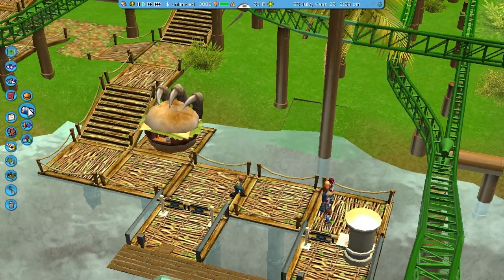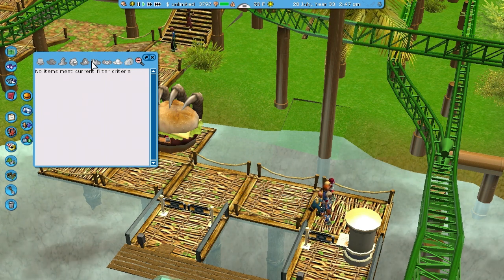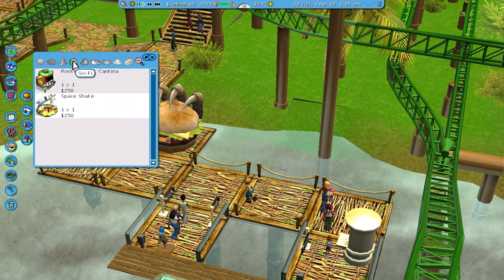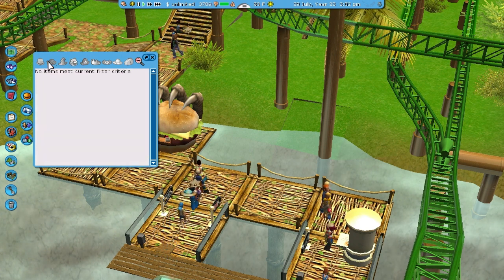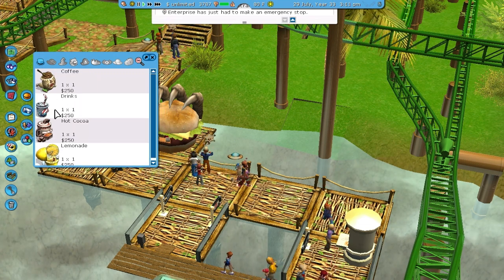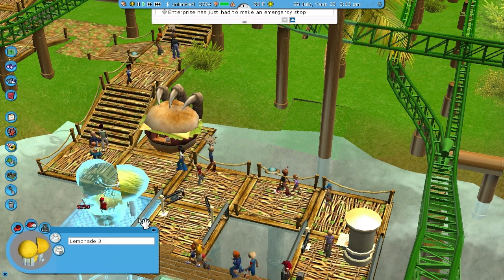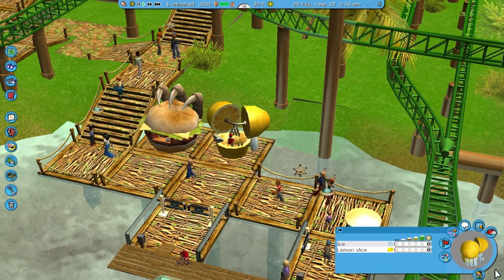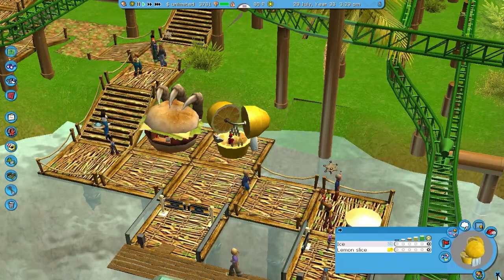Let's get some drinks now. Let's just look at all the drinks that aren't an option. Yep, pretty good. Lemonade with your Dino Burger. Go nuts — as many lemon slices and ice as you want.